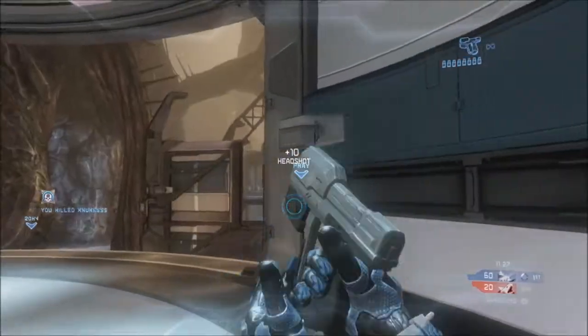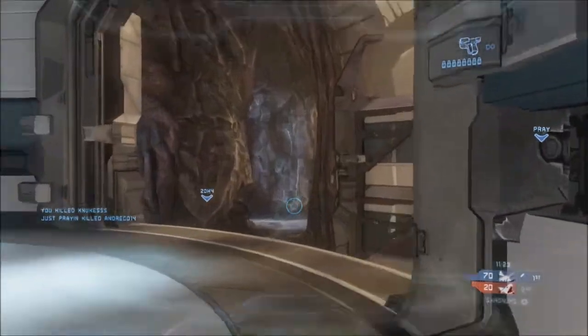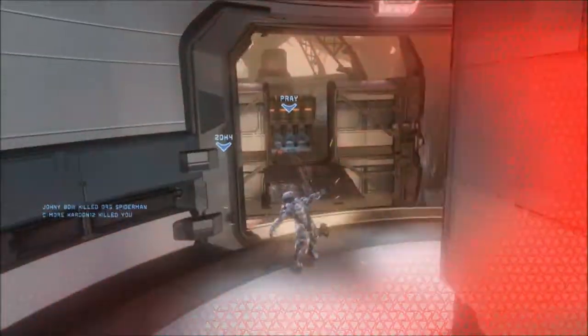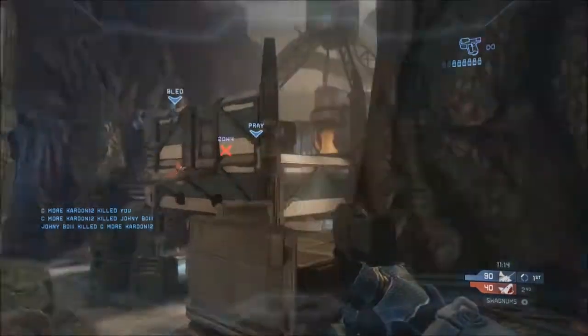Now look towards the middle, you're going to shoot that guy. Keep looking towards the middle because that's where all the guys group up. If you see that guy on the left you can shoot him, but if you don't, you can let your buddy assassinate him. Now you can die a little bit, but don't die too much.